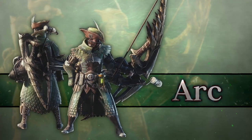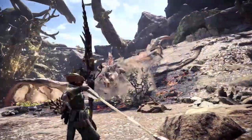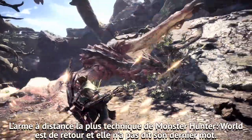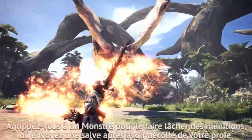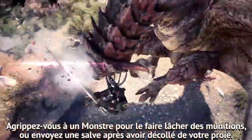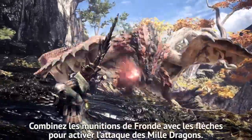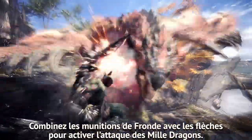Bow. Monster Hunter World's most technical ranged weapon is back with a vengeance. Grapple onto a monster to make it drop ammo, or unleash arrows after vaulting off your prey. Combine Slinger Ammo and arrows for an offensive onslaught known as Thousand Dragons.